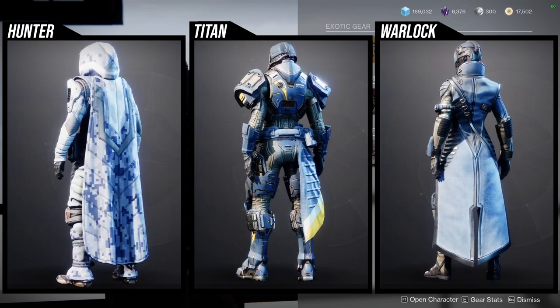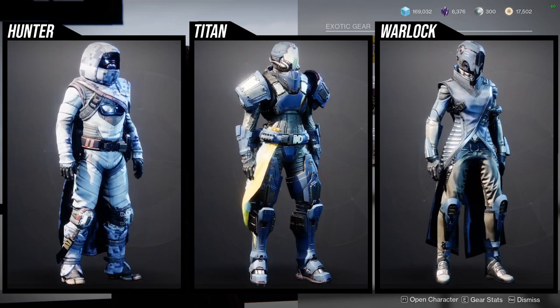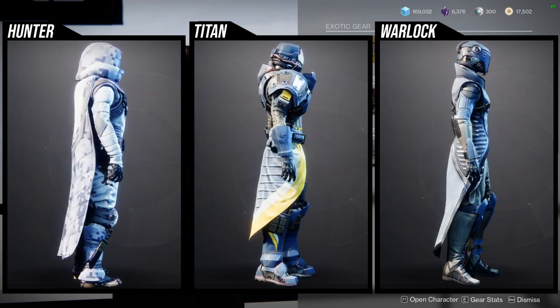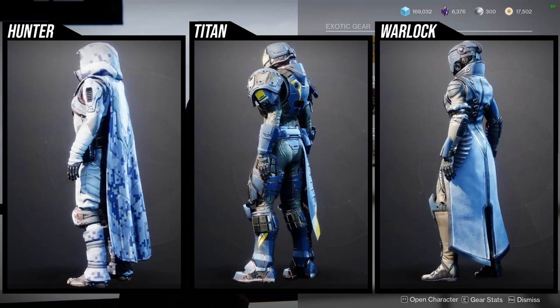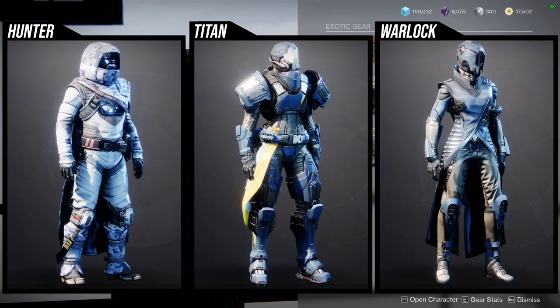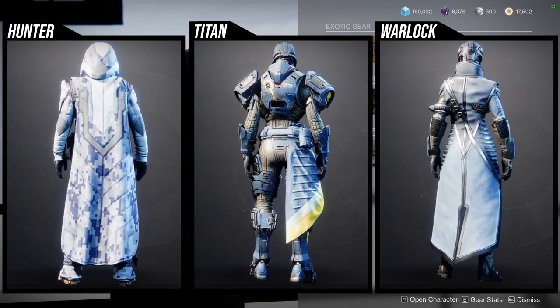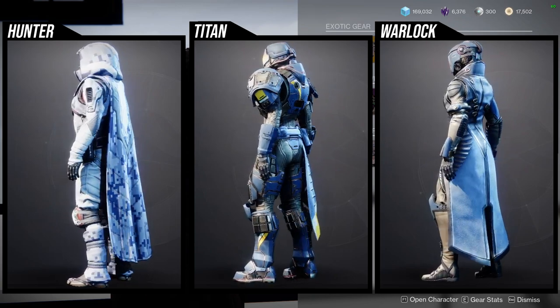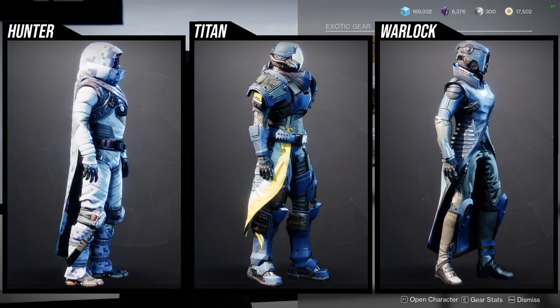I'll have all of the classes up right now — a lot of these are really cool. The Warlock has this really cool researcher look, the Titans have this juggernaut snow look, and the Hunters have this hunter-in-the-snow look. Definitely pick some of these up. For Titans, I'd recommend everything except the helmet and the mark — every other piece is a banger.